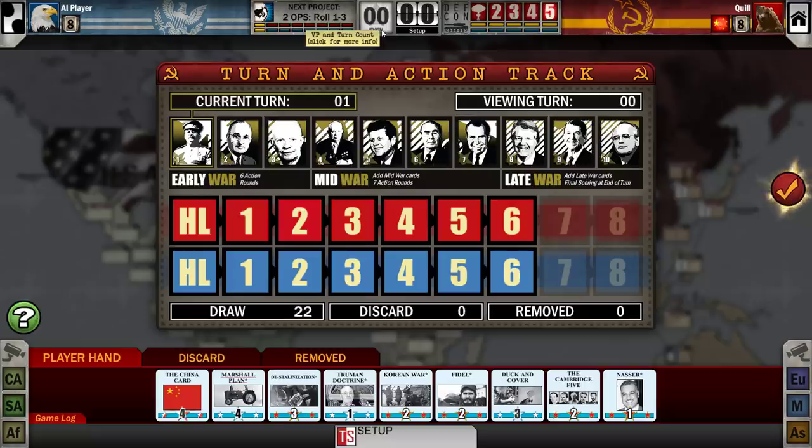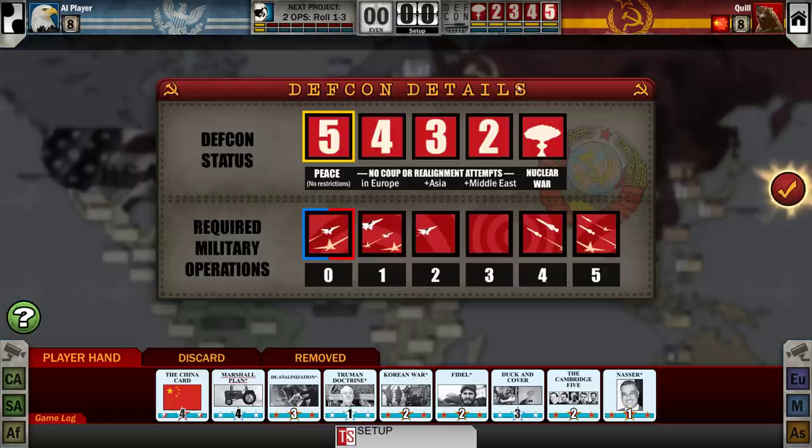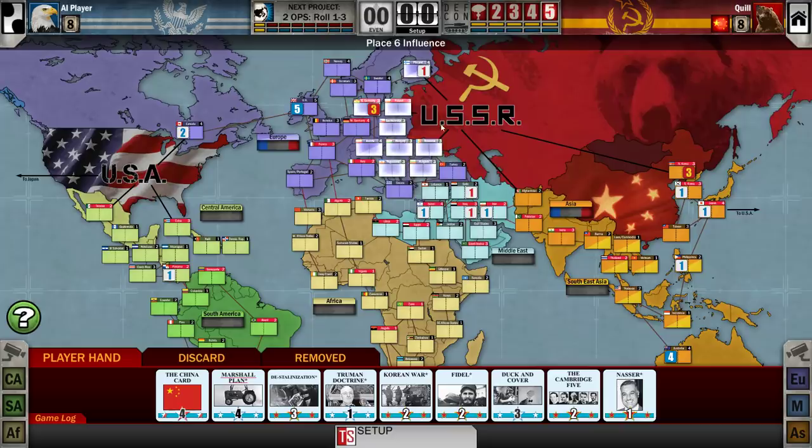This is a tug-of-war victory count. If I earn points, it goes in my favor. If the American earns points, it swings back in his favor. At any point, should one player have a net of 20 points, they immediately win. Alternatively, we play until round 10. There's also a way for the game to end if someone triggers nuclear war, which would be a bad thing. Don't do that.